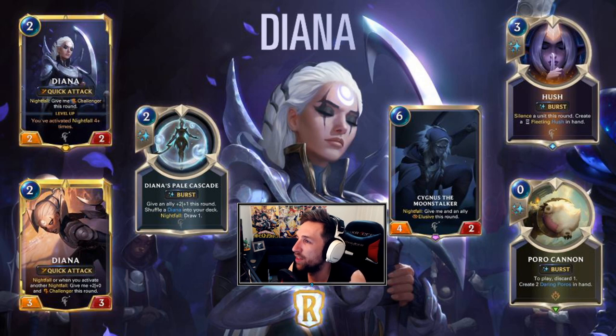Let's jump over to Hush — a three-mana burst speed spell. Silence a unit this round, create a fleeting Hush in hand. How good is this card? Silence is very niche — it's great for trading into other units that have effects. Let us wait and see how powerful Hush is, because it's a super valuable card in terms of this fleeting Hush replayability. If this sees any play, it's definitely not going to be a three-of — I can see some people experimenting with it as a one-of at first.